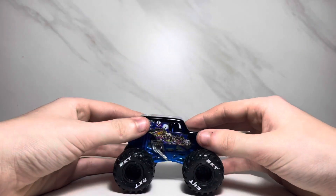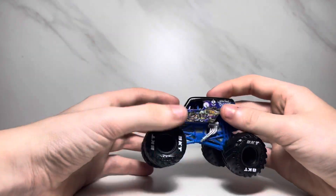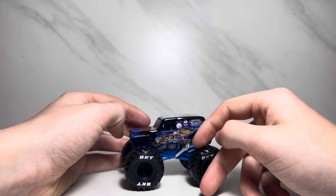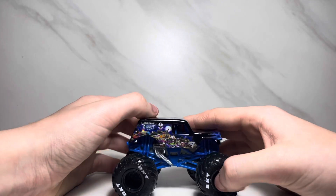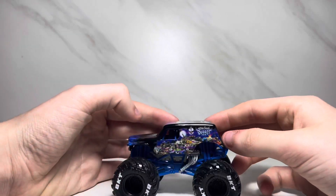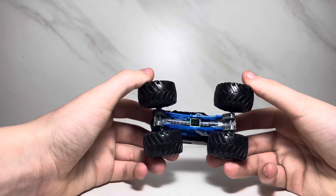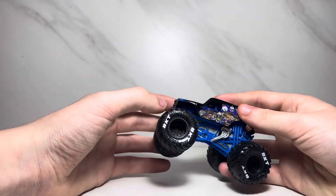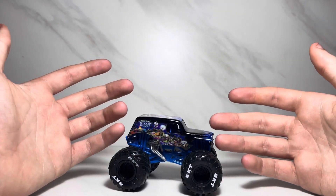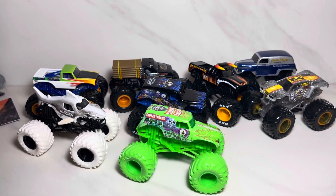We didn't get an accessory with the chase piece, which is kind of weird. But here it is — this truck is very heavy. Obviously it's True Heavy Metal because it's got a metal base. I'm pretty sure the last time they used a metal chassis was for the training trucks in 2019. It says Son of a Digger right there with a Monster Jam logo, nothing on the front, Son of a Digger on the roof, blue roll cage with a chrome chassis, black tires with black rims, and BKT on the tires. That's the end of the video — hope you guys enjoyed. Smash that like button and subscribe. Peace out, MJG out.